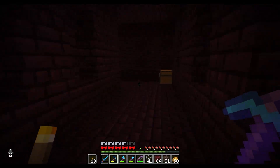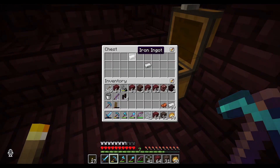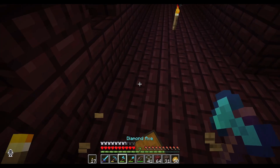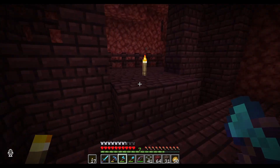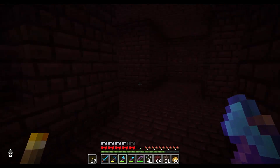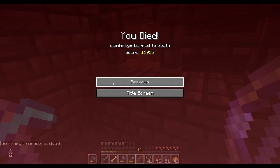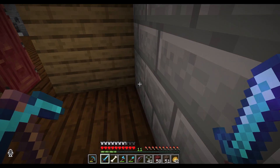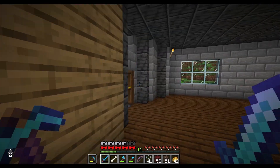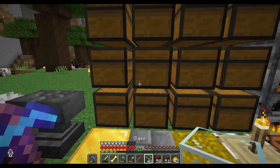After Rift came by, she quested me with getting her some prismarine. So I had to find - I got the rest of the supplies to make a guardian farm, but I need water breathing. I was hoping to make it out of there without dying - that was not the case. I also have to add three more deaths for falling off of the bridging last night while I was building that bridge.